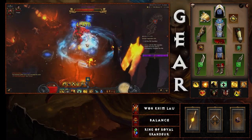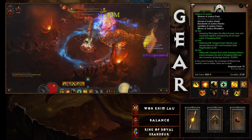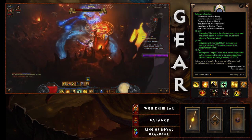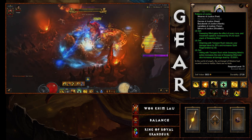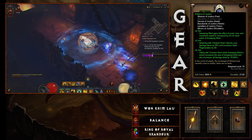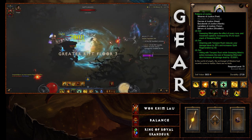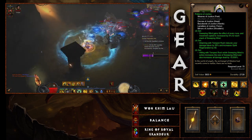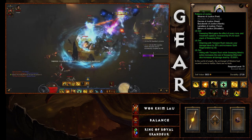Now let's focus on the gear. This build is based around Patterns of Justice — you'll utilize five pieces of this with Ring of Royal Grandeur in your cube. Four pieces that are definitely set are your gloves, shoulders, helm, and chest, because you're also going to be running the Captain Crimson set consisting of legs, feet, and waist. Using only two of those, you'll get the ring bonus as well, so just pick the two-piece combination with the best stats.